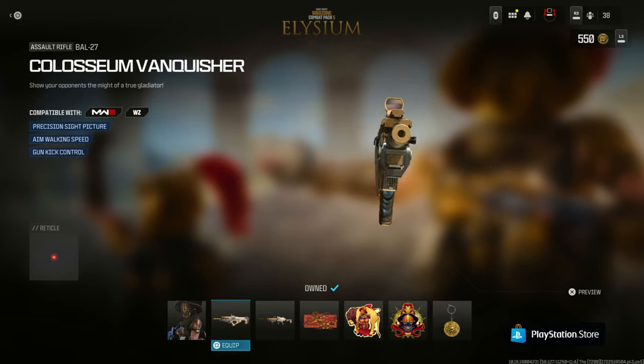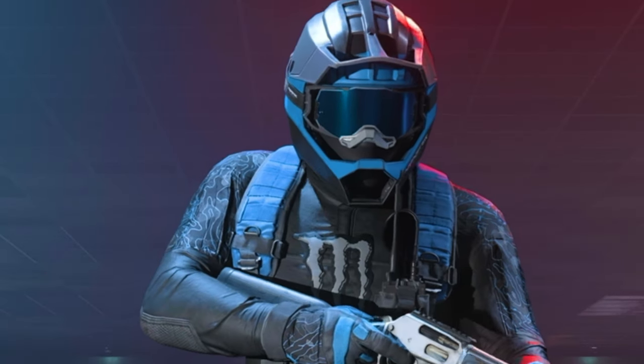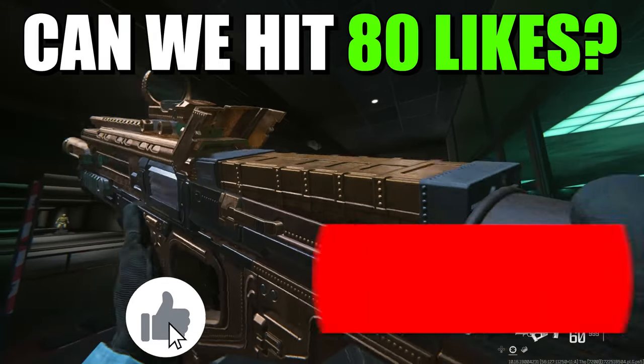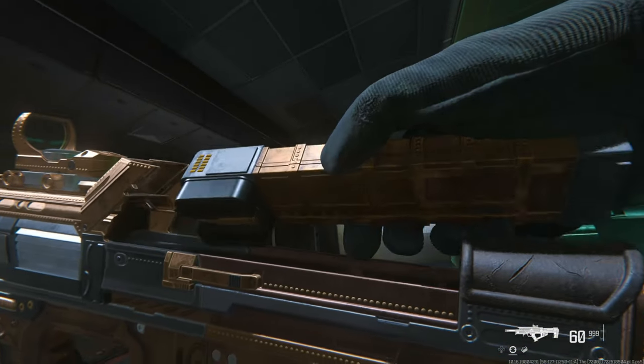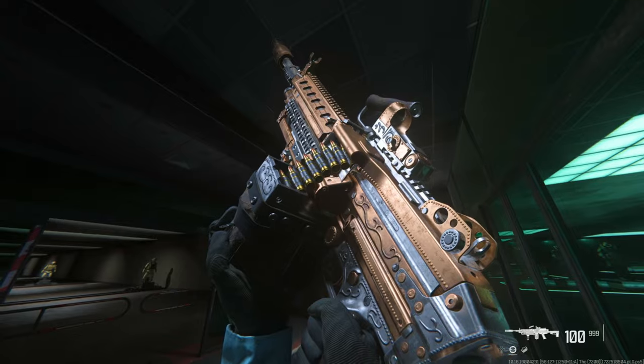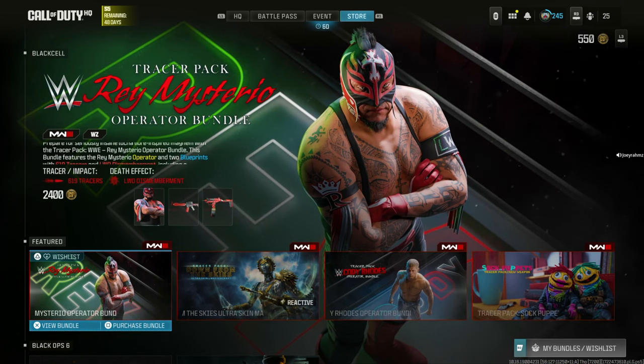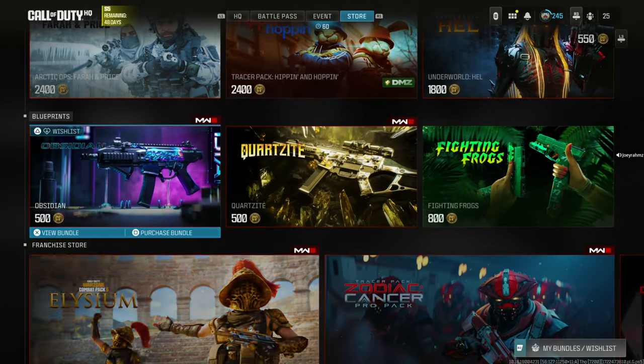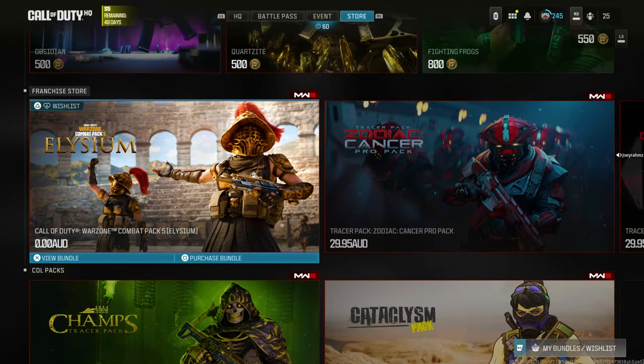I'm going to be showing you how to unlock these two bad bundles for free, as well as some XP tokens to enjoy in your Modern Warfare 3 Season 5 gameplay. Make sure to subscribe so you don't miss out on any future free bundles for Modern Warfare 3 and Black Ops 6. If you go to the store on Call of Duty and you're on PlayStation, go all the way to the bottom and you'll see a free pack right there — the Elysium.